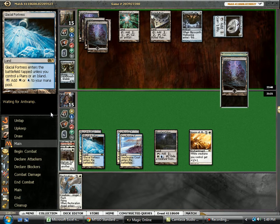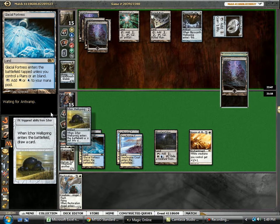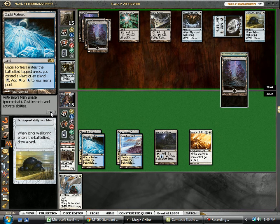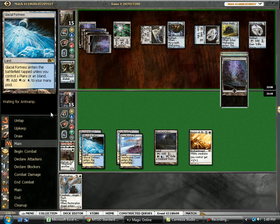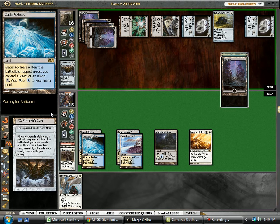So now he's going to go ahead and get back Worm Coil. Just try to wall up as much as possible here, and there are a couple of different things to consider.